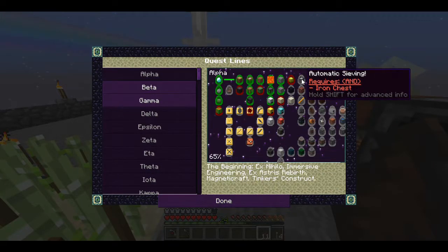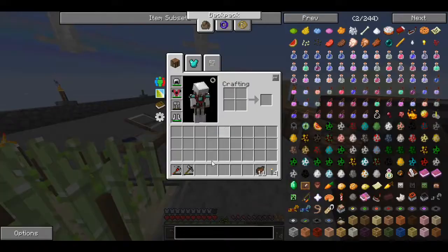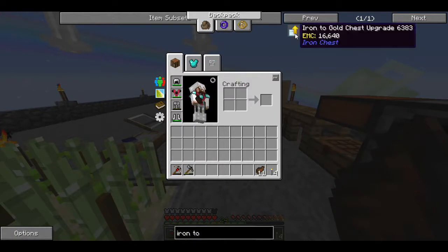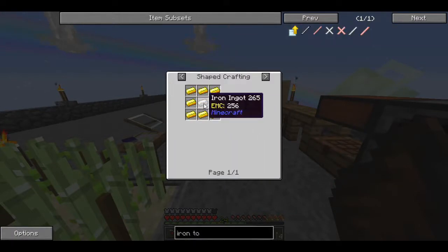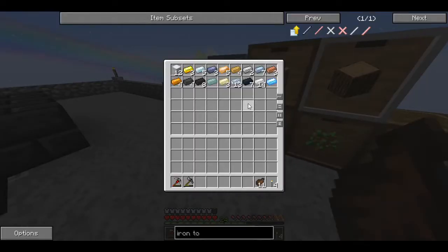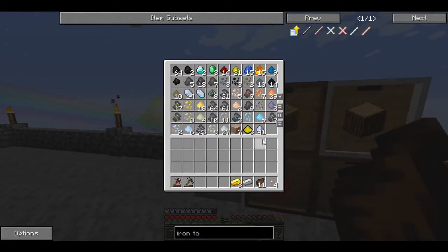Which is automating the sieve, but I've got to make an iron chest upgrade. I've already done the iron chest, now I just have to do the iron-to-gold upgrade. I'm actually not too familiar with these chests, I've never really used them before. I'm going to need iron and gold, which I believe I have both. I've got plenty of blocks — oh I only have three ingots.